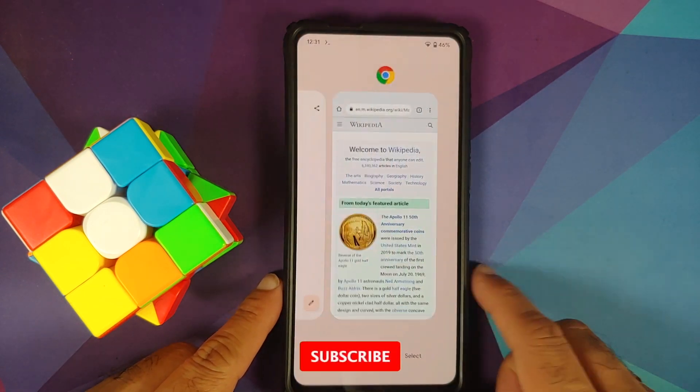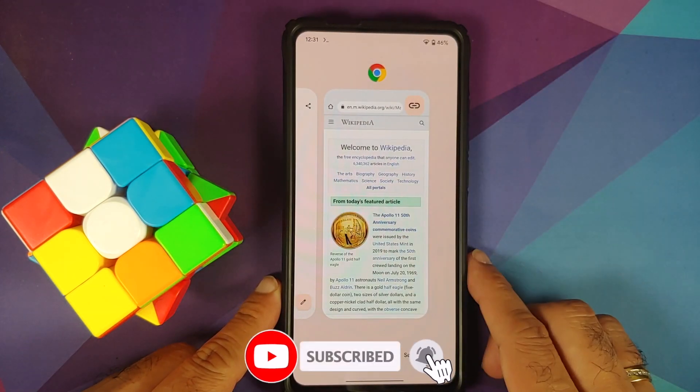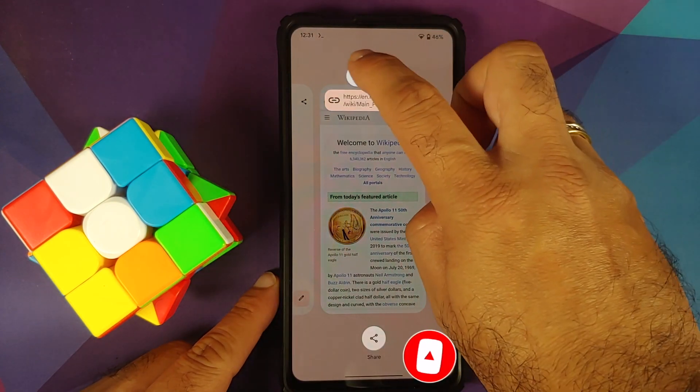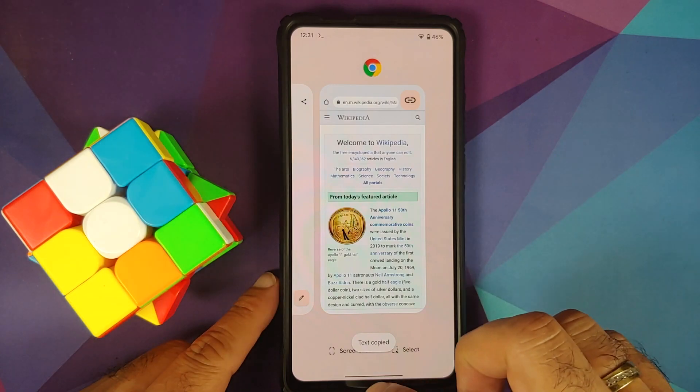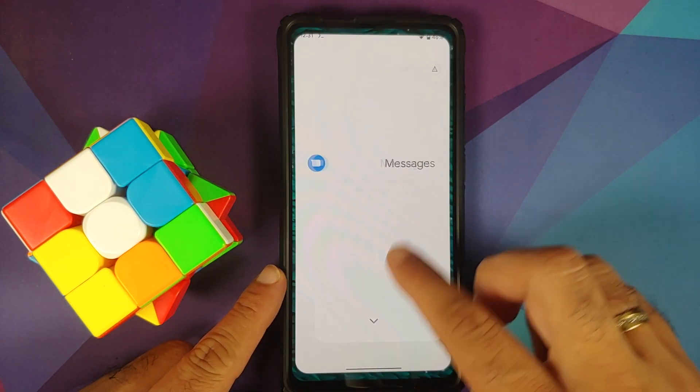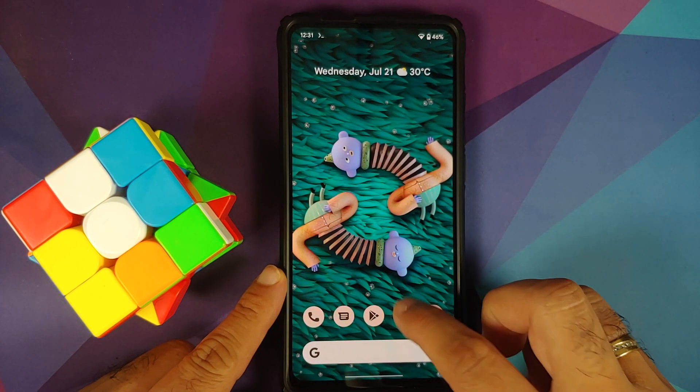If I open my recents and I have a page with a link in Chrome, I can tap on that link and copy it directly from my recents. App opening animations — oh my god, these are so smooth. Trust me, I am in love with Android 12 animations.